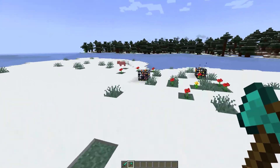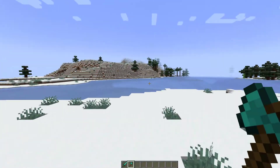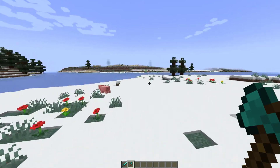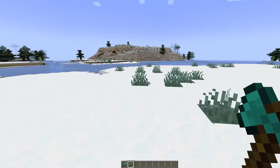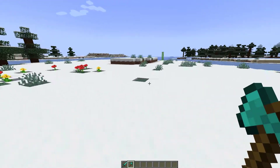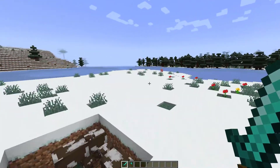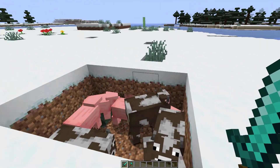Hey guys, welcome to another Server Miner plugin tutorial. I'm your host LTGym007 and today we're looking at the EconoMob plugin. This is a really awesome plugin which allows you to reward your players for killing mobs by giving them money. It's fully customizable — you can change the price for each mob, add multipliers for using different weapons, for killing different mobs, and for being in different worlds. There are tons of cool features and it's a very easy plugin to use.